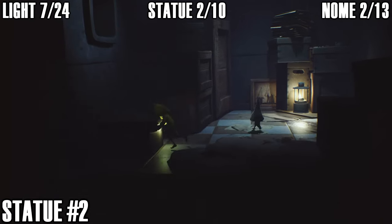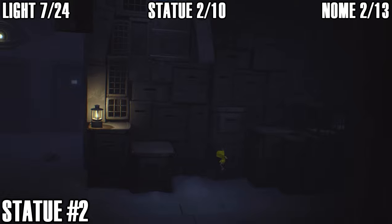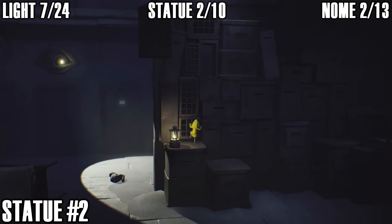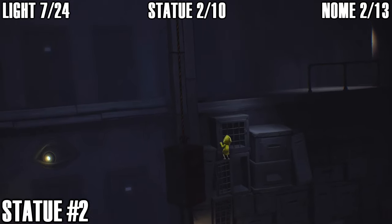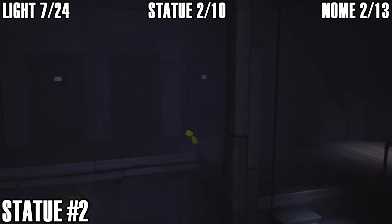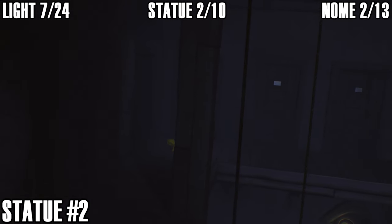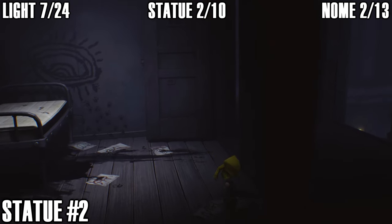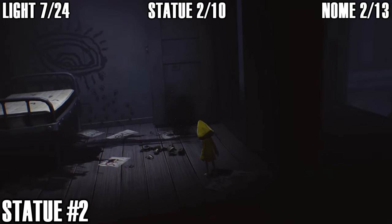There's also a statue in this area. Head out of where we just got the light and gnome and climb up these boxes — this is the main path anyway, but instead of going right to continue you go left to get the statue. Follow the path around to the left all the way up; if you want Six to move a little faster you can jump. The statue is in the corner of the room closest to the screen — pick that up and chuck it to get the collectible counted, that's two out of ten.